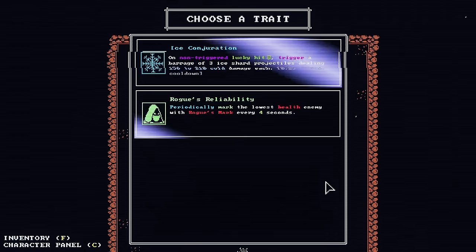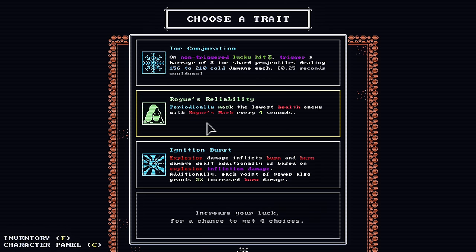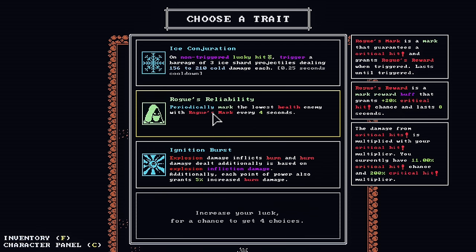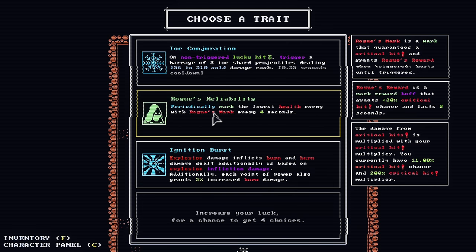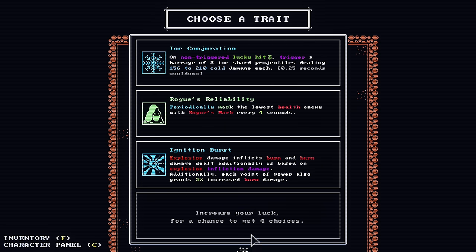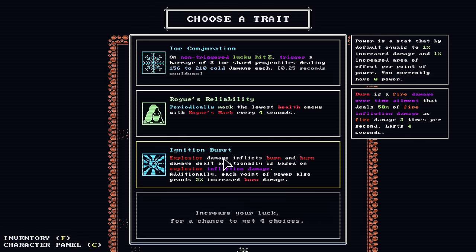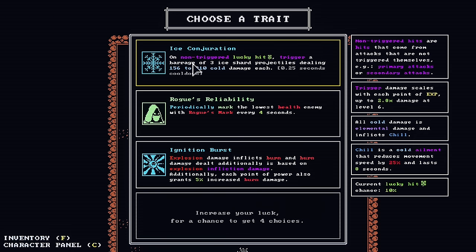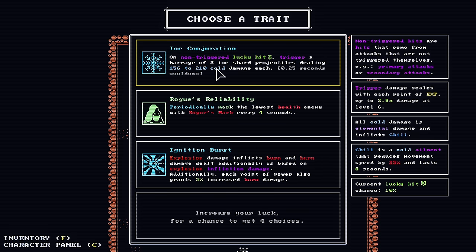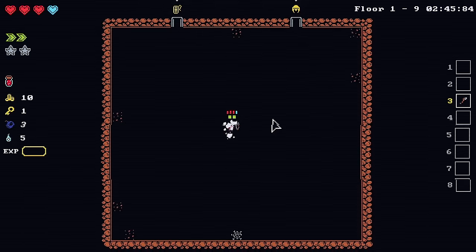The lollipop only gave one XP still. 'Periodically mark the lowest health enemy with Rogue's Mark' — Rogue's Mark is a mark that guarantees a critical hit and grants Rogue's Reward, which is a buff that grants 20% critical hit chance and lasts eight seconds. The damage from critical hits is multiplied by your critical hit multiplier. I currently have 11% critical hit chance and 200% critical hit multiplier. Increasing luck gives a chance to get four choices. There's also explosion damage that inflicts burn.